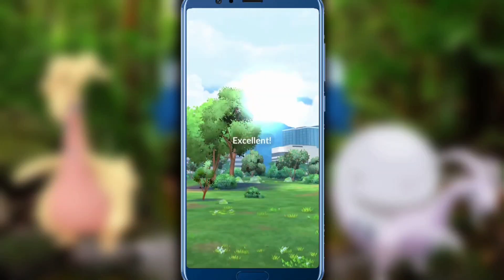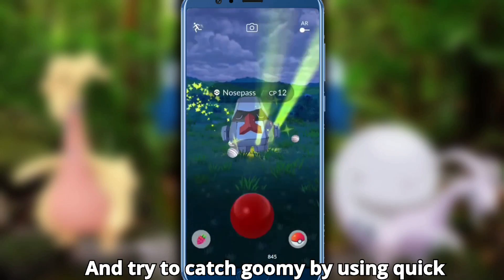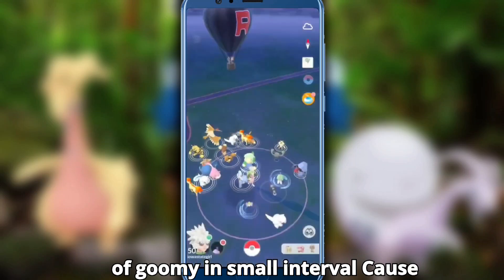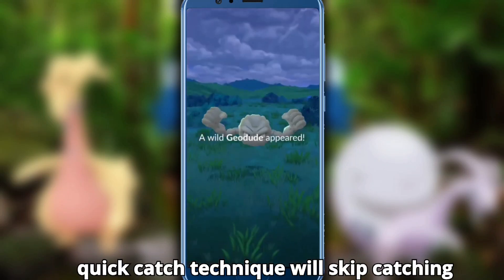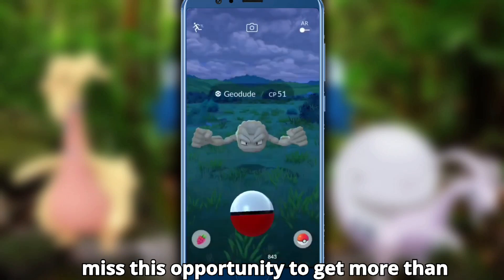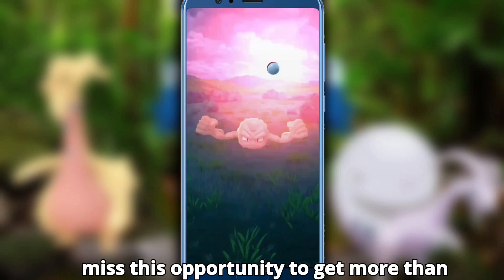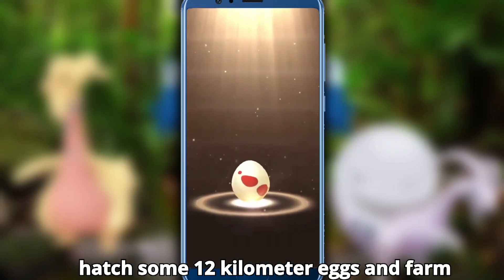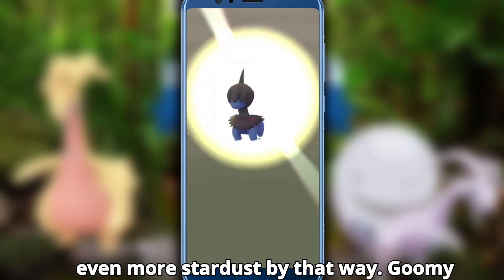Try to catch Gumi using the quick catch technique so you can catch a lot of Gumi in a small interval, because the quick catch technique skips the catching animation and saves a lot of time. Don't miss this opportunity to get more than 1 million stardust in a day. You can also hatch some 12 km eggs to farm even more stardust.